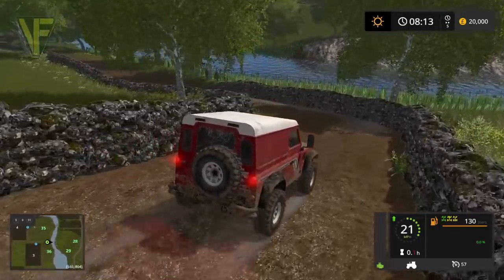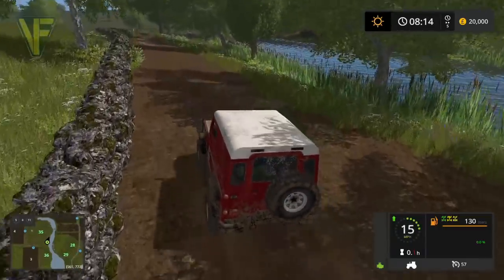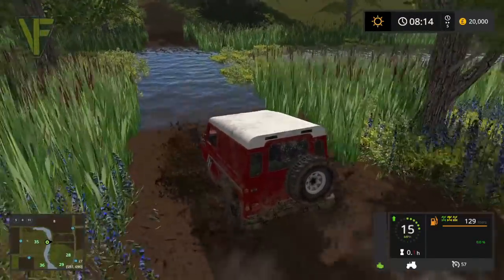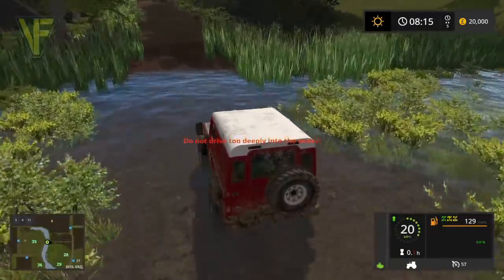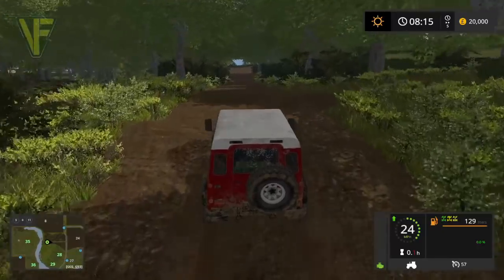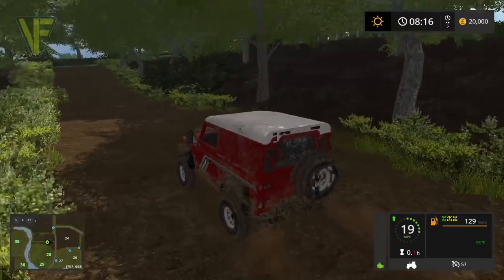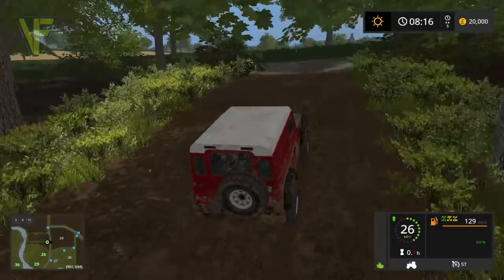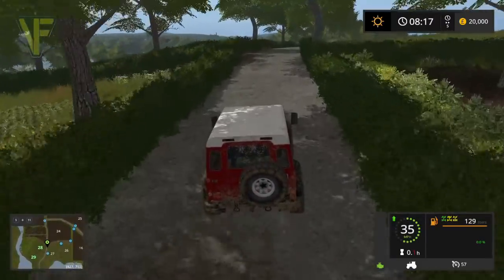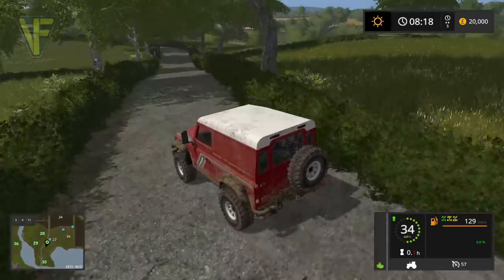We're back down towards the river. Can we cross? Yes, just up here. There's a ford to cross - that's some proper mud in and out of there. I'm glad I took it at a bit of speed. Heading south now - I own grass fields 28 and 29 to our right.